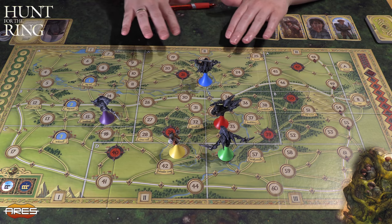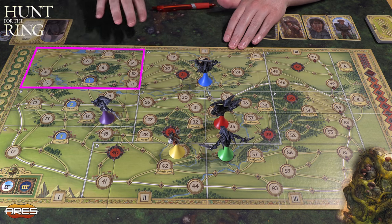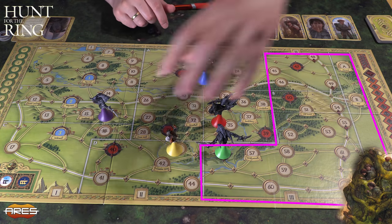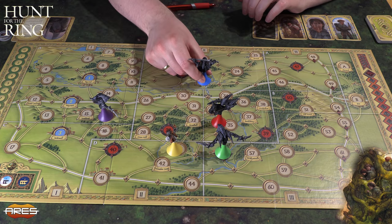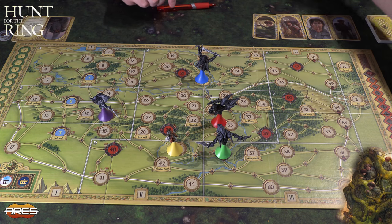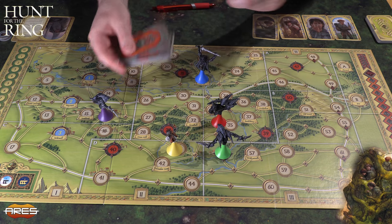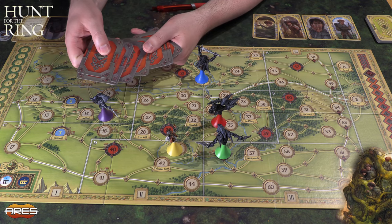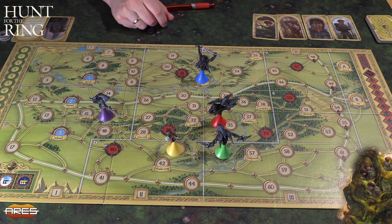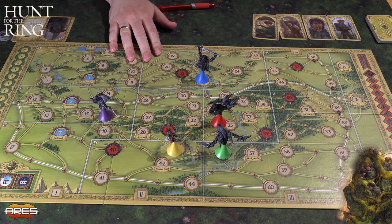De har til og med måter for å sanse om det er området her oppe, eller hele her, eller området i midten, eller området på siden. Det er mange måter disse kan bruke sine magiske krefter på å finne ut hvor Frodo er hen. I tillegg har de masse kort som kan endre litt på reglene, og ikke nødvendigvis slik som Frodo forventer at de skal endre seg. Det er så spennende.